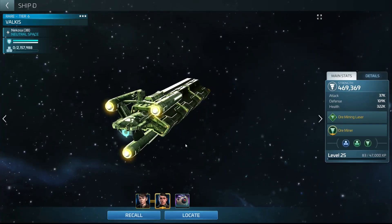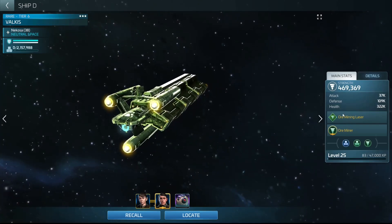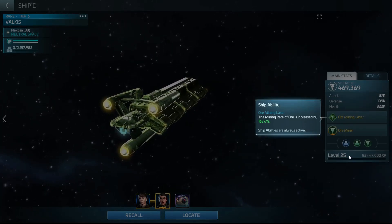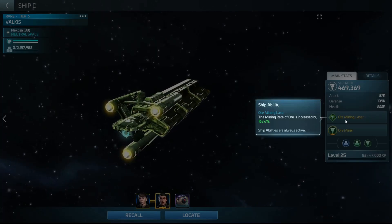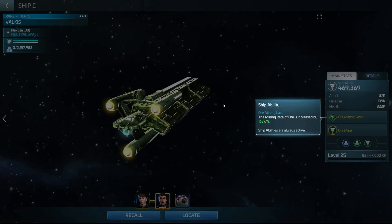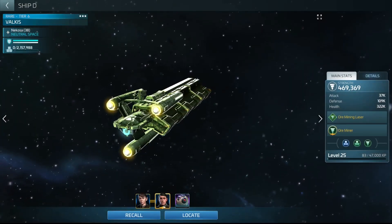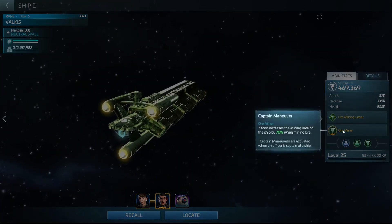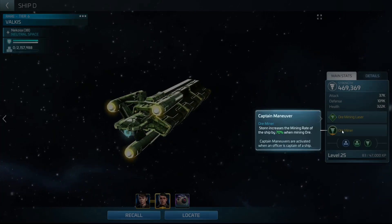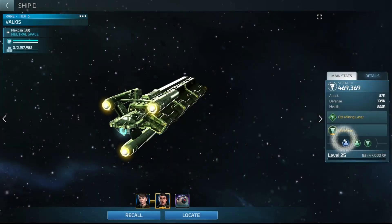This is my crew layout that I specifically use for the Valkus, for ore mining — this is obviously the ore mining ship for the Romulans. Mine is level 25, so I get a bonus there. As I said in the last video, the level directly relates to the ship's ability percentage rating. As a secondary, I have Ston in the captain slot because he has a mining rate bonus of 70% when mining ore.